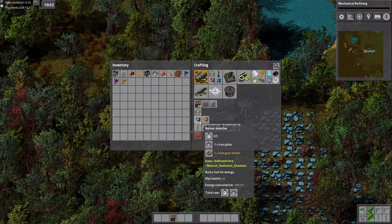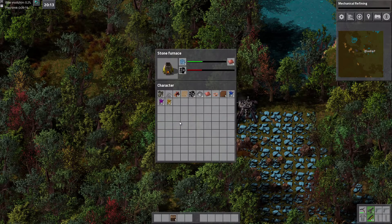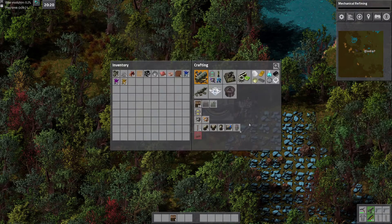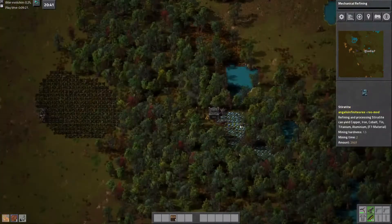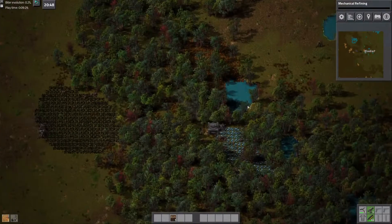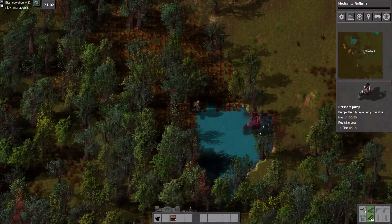I guess I could build burner inserters, but those are going to be awfully pollutey, so maybe I shouldn't do that. Step one — water pump down. So we'll run the first power line out this way.